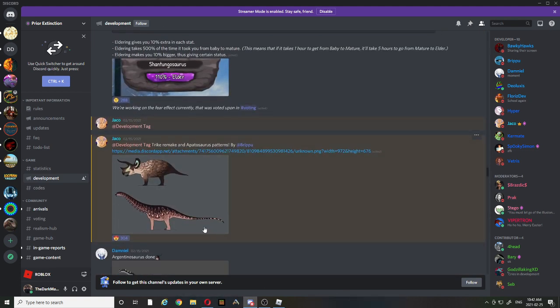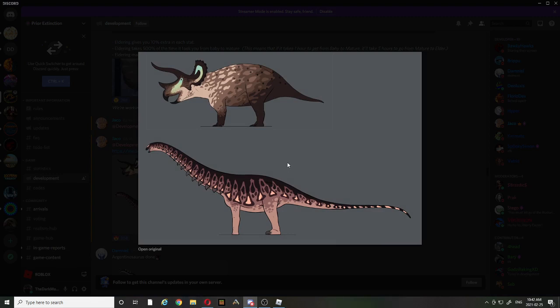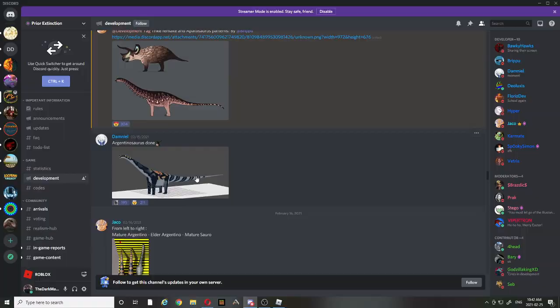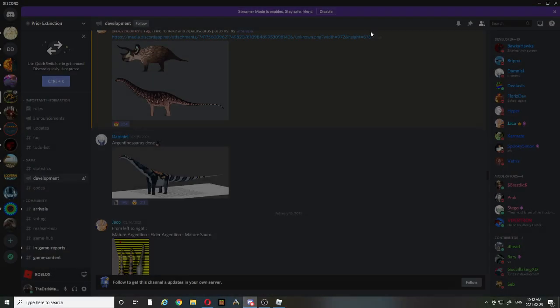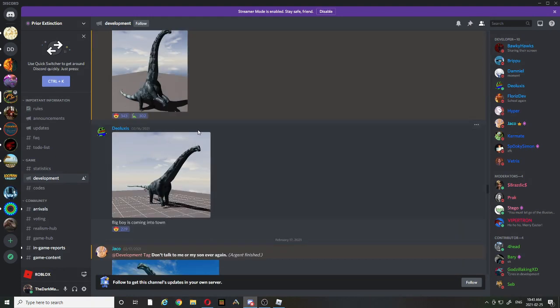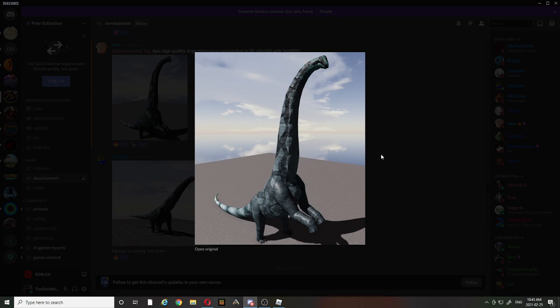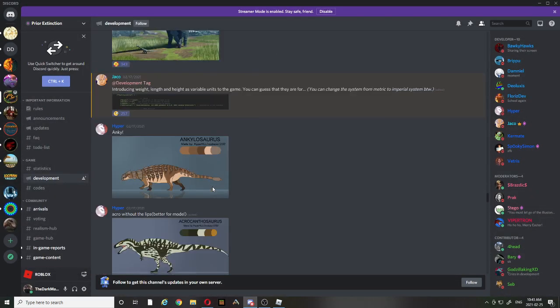They're making the new Apatosaurus model as well as the new Trike model. This is how Argentinosaurus looks when it's done. This is the Mature compared to Elder — so this is the Elder Argentino and this is the Mature one. Also, they're having achievements now to get certain dinosaurs. This is how the Argentinosaurus looks when it's finalized.